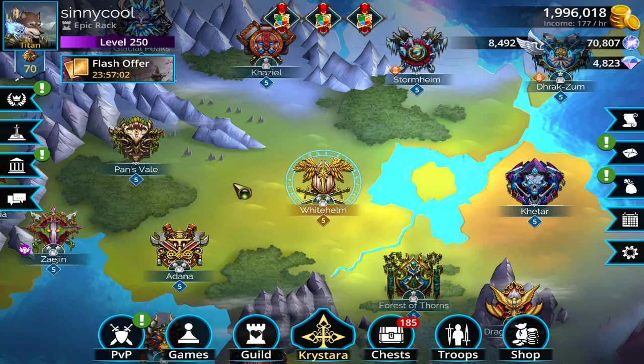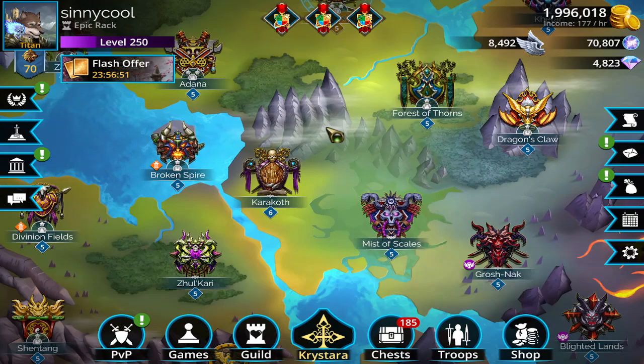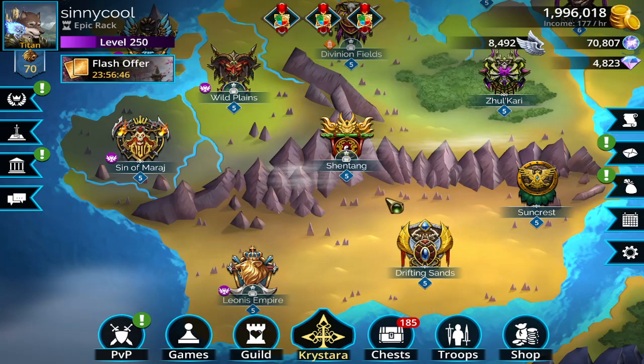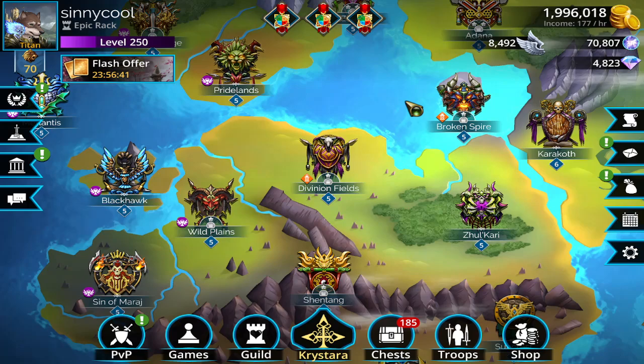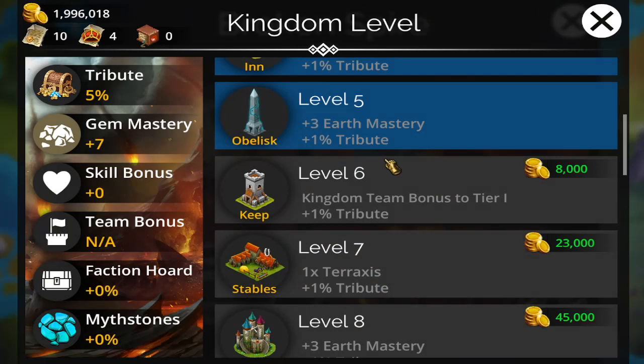First things first, get in a good guild, and then you want to open up all your kingdoms. I've got all the kingdoms open, all the quests are done — none of them have little red diamonds next to them, meaning all your kingdoms are open and quests are done. That way you can level them up. Second thing: get them all to level five. It doesn't cost that much gold.